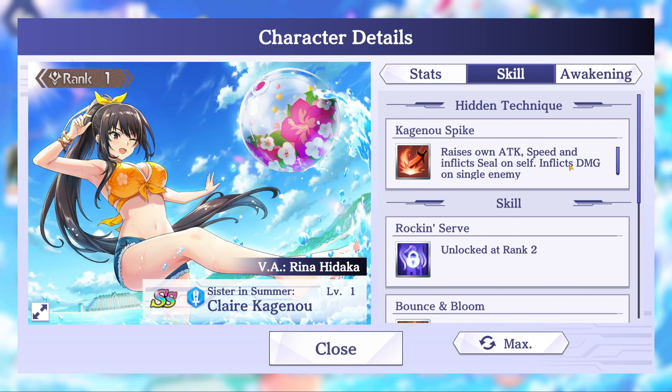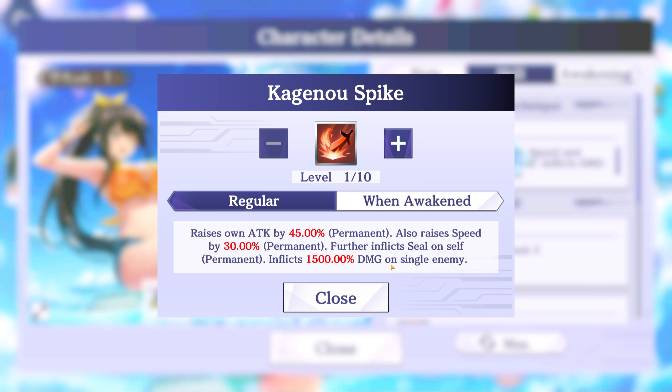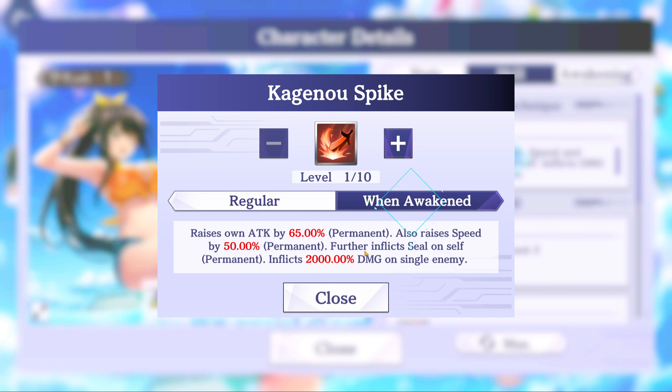So let's get into her skills. Hidden Technique: Coggeno Spike. Raises own attack by 45% permanent, also raises speed by 30% permanent, further inflicts seal on self permanent, and inflicts 1500% damage on a single enemy. When awakened, raises own attack by 65%, also raises speed by 50%, further inflicts seal on self, and inflicts 2000% damage on a single enemy. That's a pretty good increase, if you're able to get the dupe.